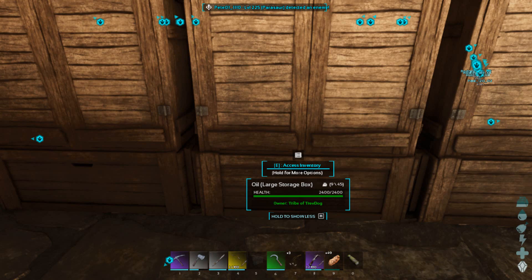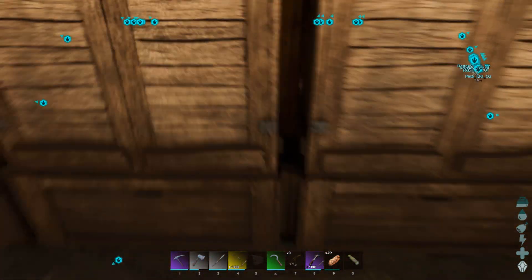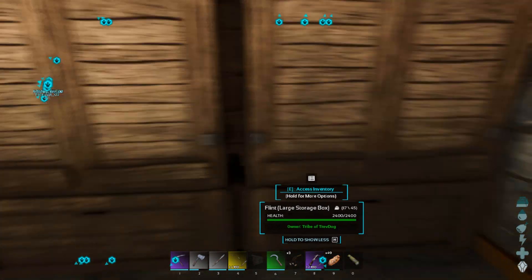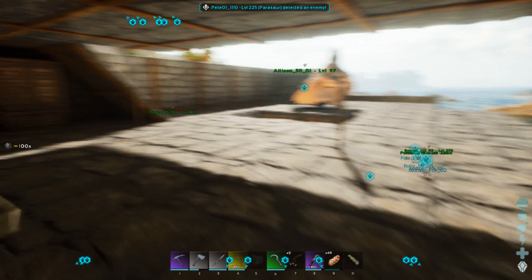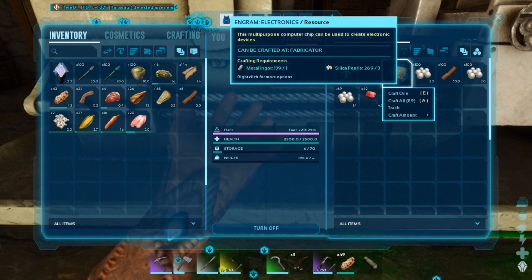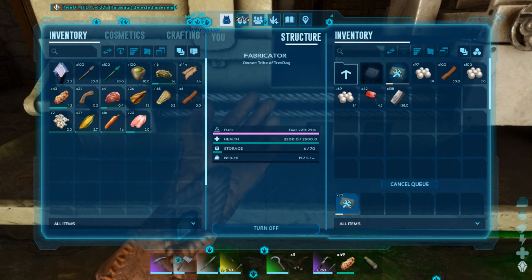Where did I say charcoal was? Over here somewhere? No, that was construction. That was crystal. Oh, there's charcoal. Okay, so we should be able to get this up and running. It's gassed up, it's starting to make stuff. Components... I reckon make 20. That way I've got 10 for the electrical generator and then 10 spare.